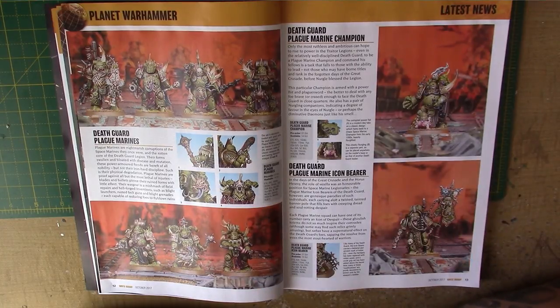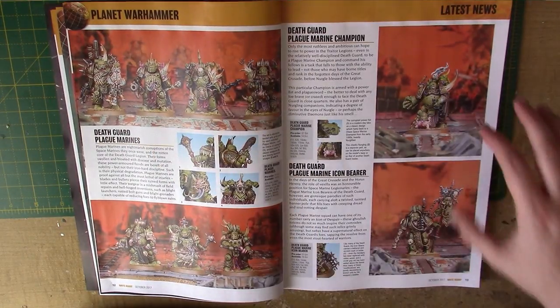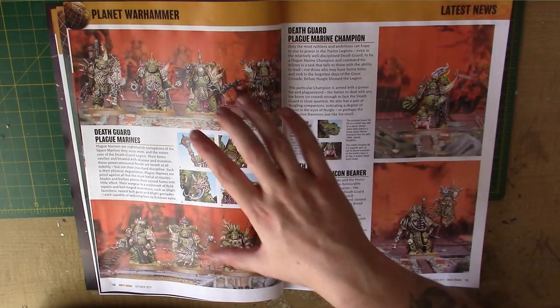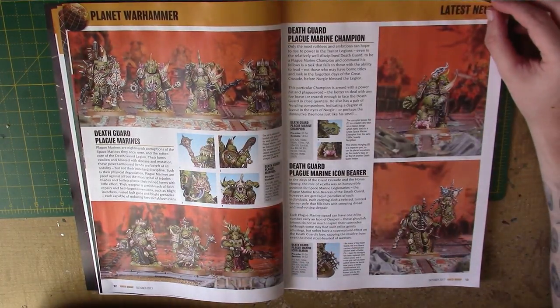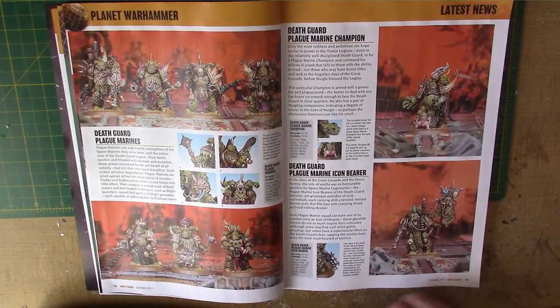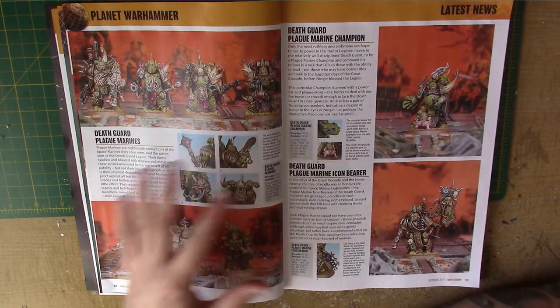So if it's £30 for 7, it could be a little bit on the pricey side. You do get a little Icon Bearer and a Champion, so you don't have to buy these guys — they're just alternative miniatures. But if you wanted a full squad of 10, then spending £60 on all these still only gives you 9 miniatures, which is a bit of a bugger. It doesn't actually say how many there is, so there could be 10. I could be wrong. But there's only 7 pictured.